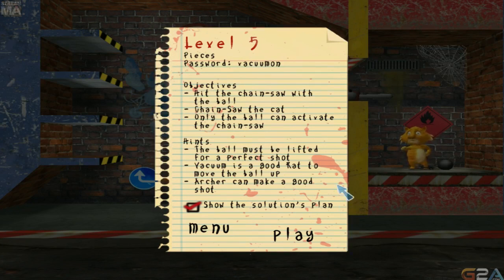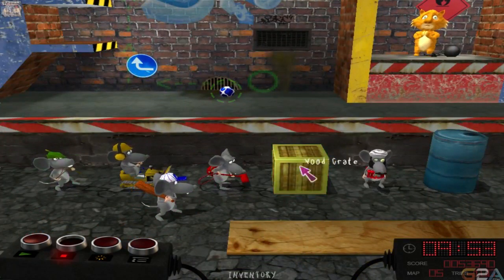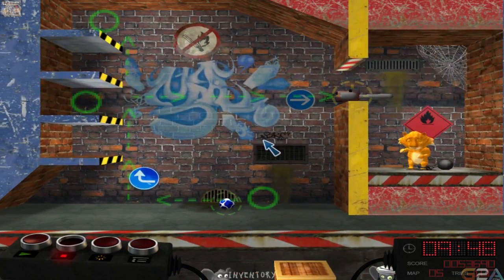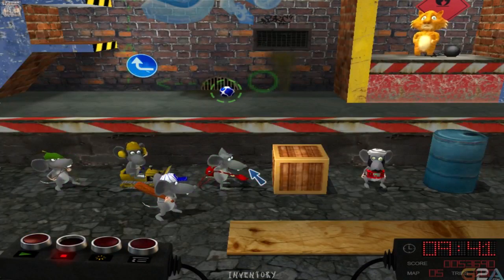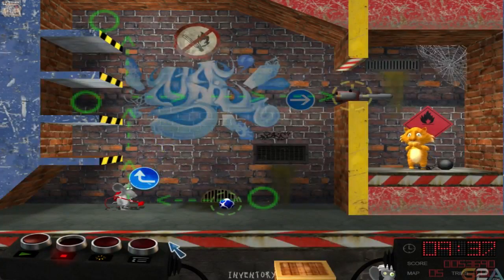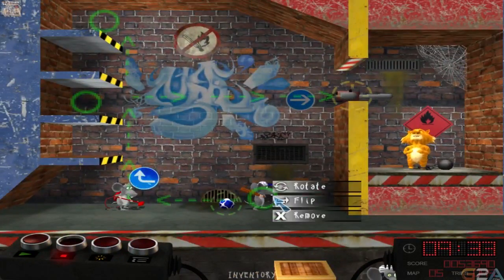Hit the chainsaw with the ball, chainsaw the cat — only the ball can activate the chainsaw. Oh man, it's a lot. We got a batter, vacuum, tractor, archer. I'm gonna bring that up. What does vacuum do? I'm guessing it's gonna bring it in, right? Flip it.